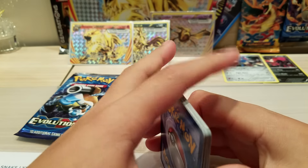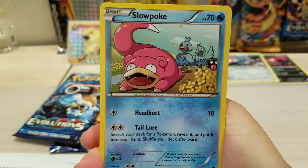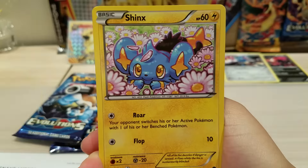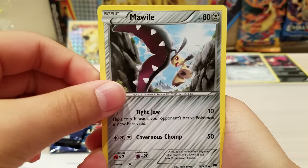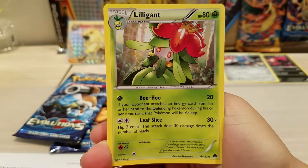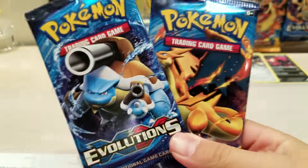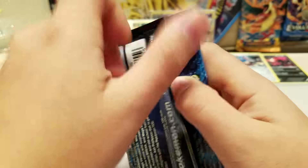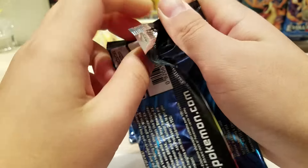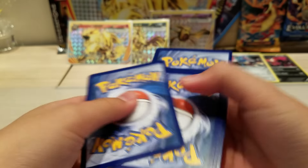Well, you can't say the best pulls, but they are good pulls. I mean, seriously. Skorupi, Slowpoke, Flaaffy, Spritzee, Shinx, Fighting Fury Belt, Mawile, Splash Energy, Psyduck Reverse, and a Liligant. So we got two Evolutions packs. Hopefully for the Mega Charizard EX Full Art — or any EX will be ideal. Best for Charizard EX, but we didn't get anything great in this pack.